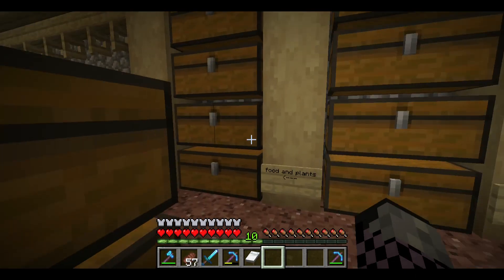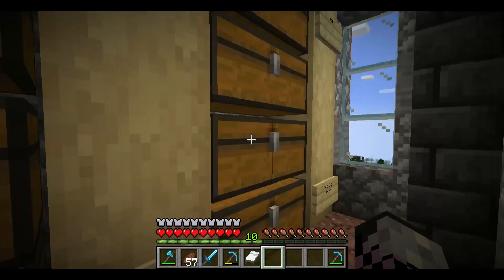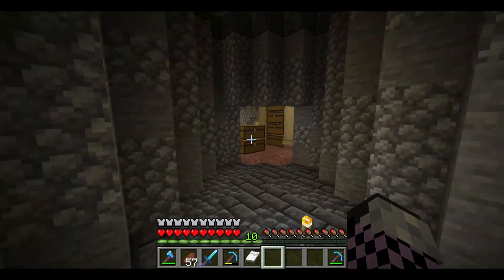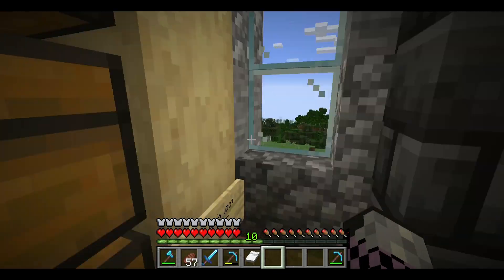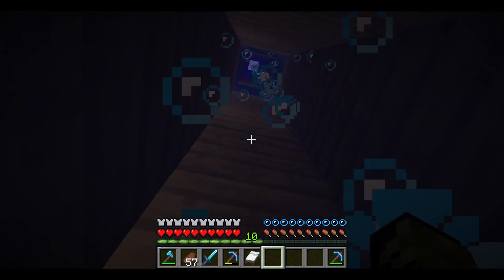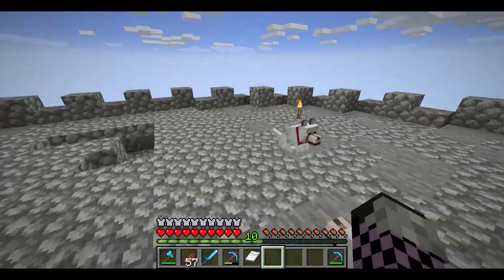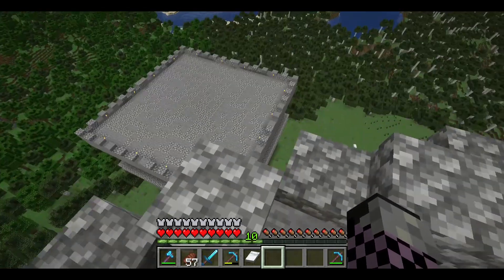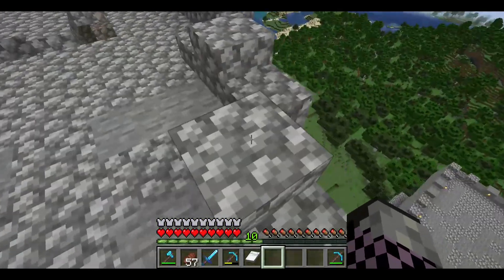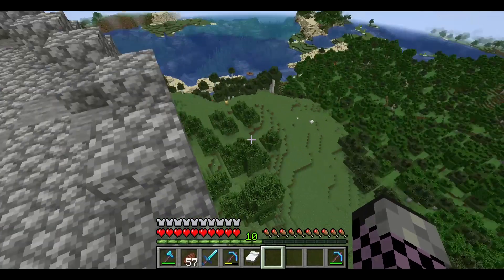I'll probably save the stone for the other castle — I don't know when I'll do that. I don't know what I'm going to use the other castle for, probably just decorate it. Let's go all the way up to get a better look at this because I haven't really got a plan for how this is going to lay out. We've got this now, and I don't know what to do around here.